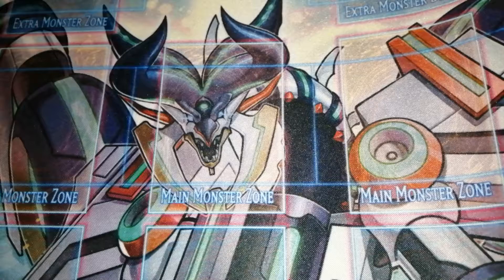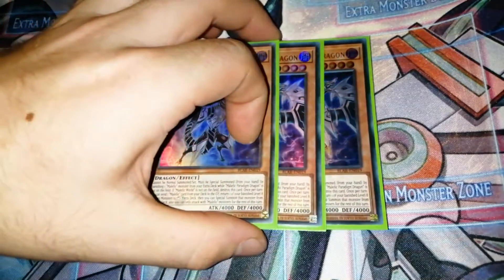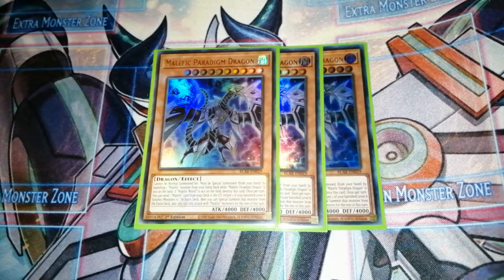The first card is the brand new Malefic Paradigm Dragon. The way this card works is you banish Malefic Paradox Dragon from the extra deck and then special summon him if you have a field spell - it has to be Malefic World, that's his only downside. He also has a secondary effect where if you have a level 8 synchro monster in your banished zone, you can put it back in your extra deck and special summon it. It's from the movie Bonds Beyond Time where Malefic Paradox Dragon special summoned Stardust Dragon from the banished zone, so you get both on the field once you've summoned Malefic Stardust Dragon first.